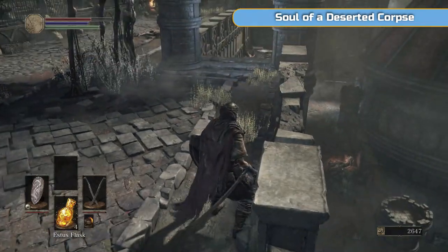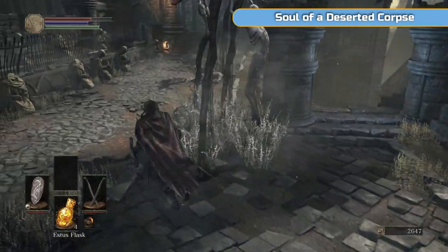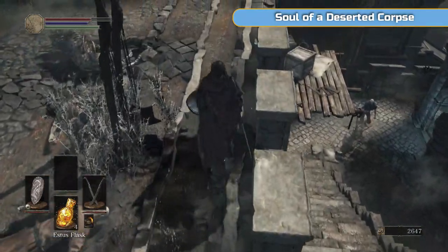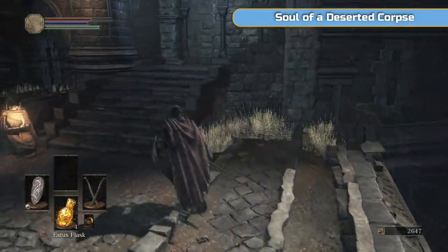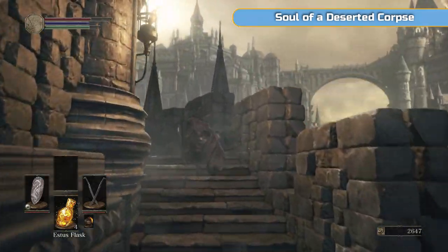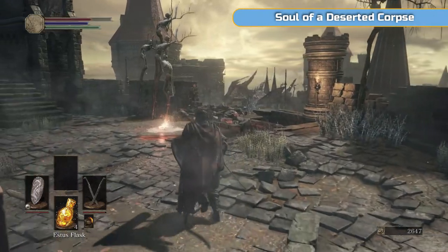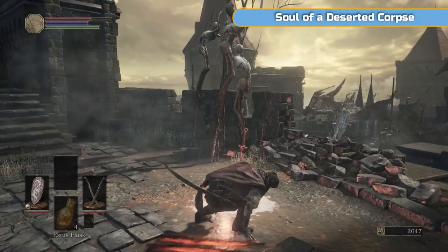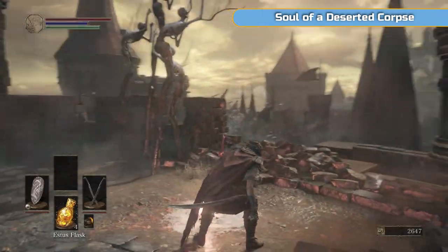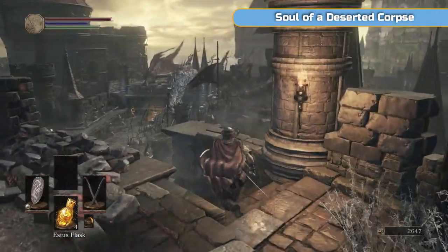But if you do let them transform, they will drop a titanite shard and an ember. All the games have got different names for the same thing. They'll drop those, but only the first time you defeat them, so you can't farm them. So if you want one of those and you're short on drops, do that.